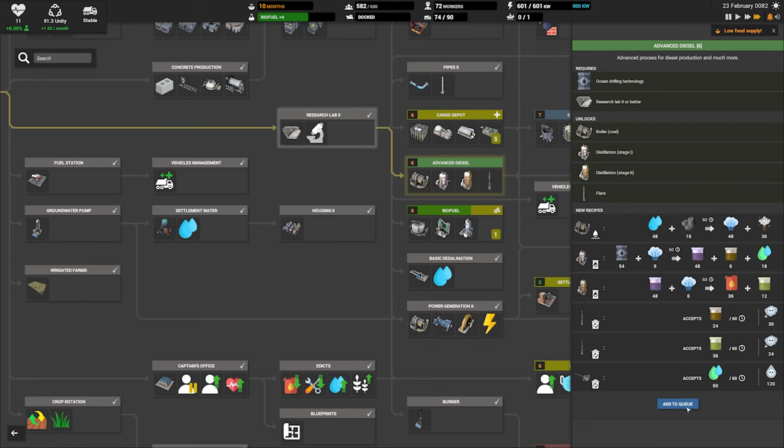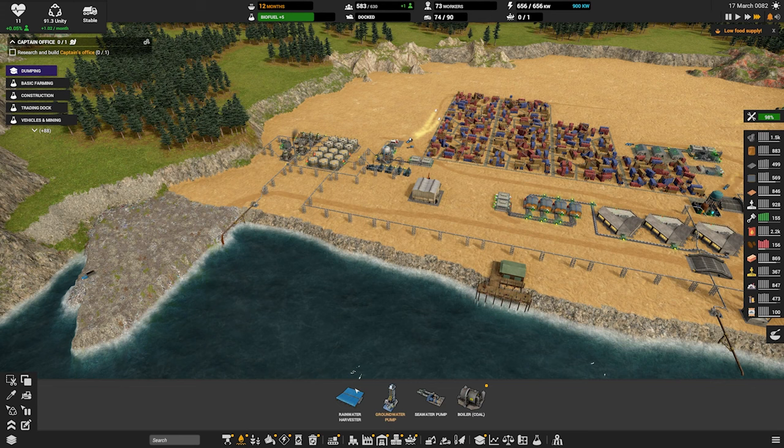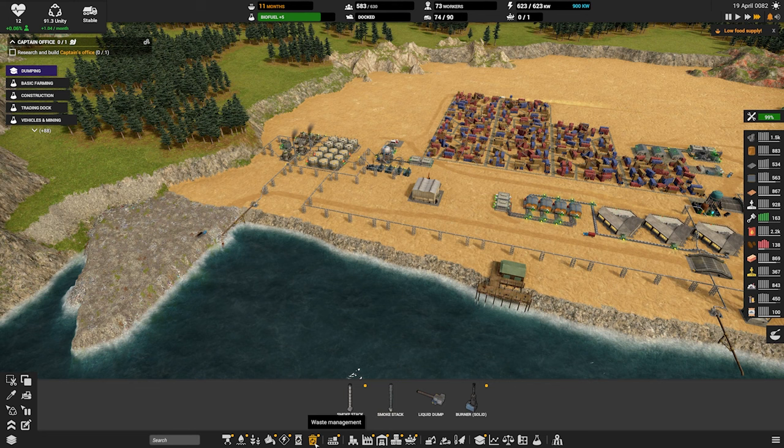Let's add advanced diesel to the research queue. Now basic desalination — okay into water, brine, and an exhaust. We need a basic distiller. Here we go. So this takes saltwater and coal and turns it into water. What's that other thing? I don't know what that other thing is.